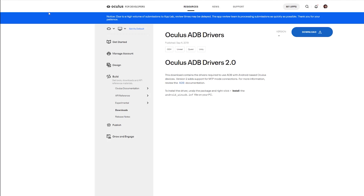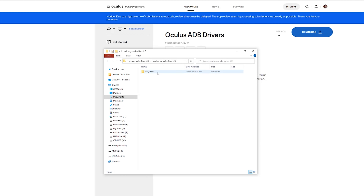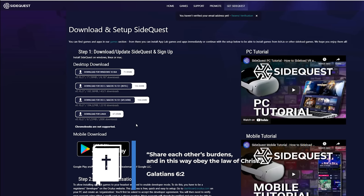The next thing you've got to do is download some drivers to make this work — those are the Oculus ADB drivers. There'll be a link down in the description. Click on that link and it'll lead you directly to the download page. Hit the big blue download button — that'll download a zip file. Make sure you unzip that file, then navigate into the file and find android_winusb.inf. Right-click on that file and then click Install. Next, let's download SideQuest — jump to the link in the description to go over and download the SideQuest software.